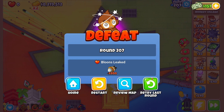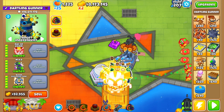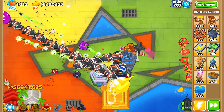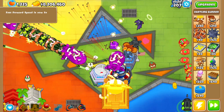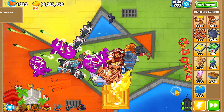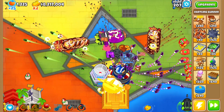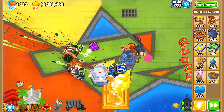Okay, round 207 seems to be the round. Let's just restart this — and just so it's congruent with all the other tests, I have to make sure it's the same. Slowing down a little bit, we're on normal fast forward speed, and it looks like we may be able to handle this, but it could just be the sheer density. Like those DDTs are getting by really fast and there's really no damage on that fortified BAD. The normal BADs were okay but the DDTs just get through — yeah.